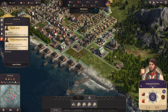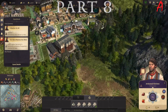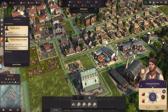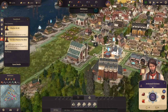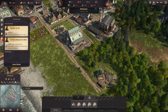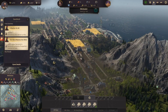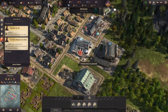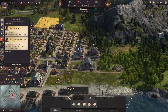Hey guys, welcome back to some more Anno 1800. I realized I had a pepper farm here but there was a lack of fertility. I said probably two videos ago that we had no fertility and was trying to find out how to get it. Looking into it now, it seems fertility is either there for an island or it's not - and at the moment we don't have it for this island.